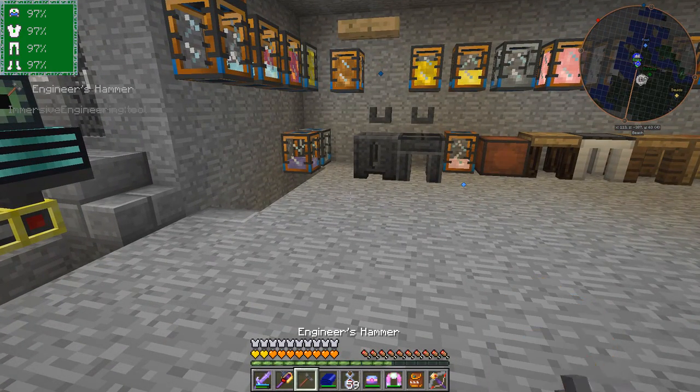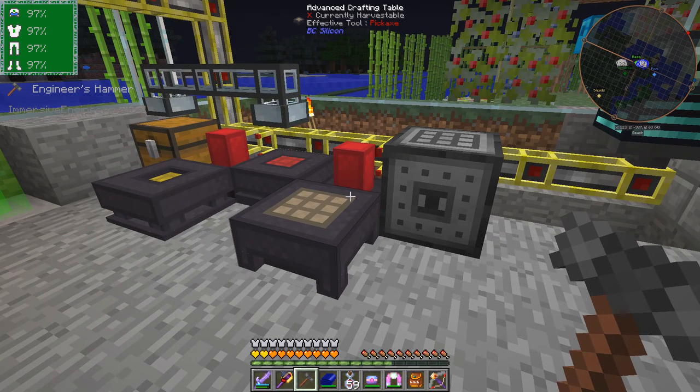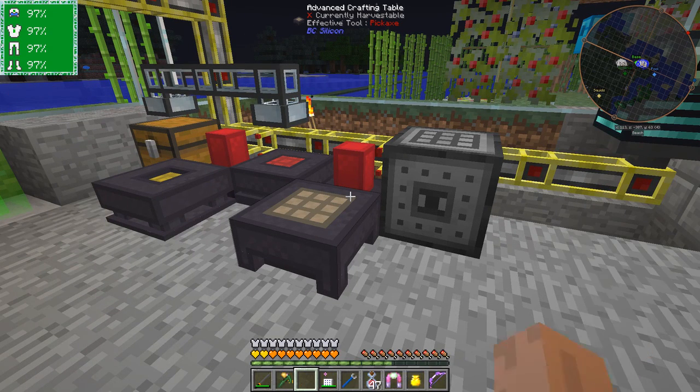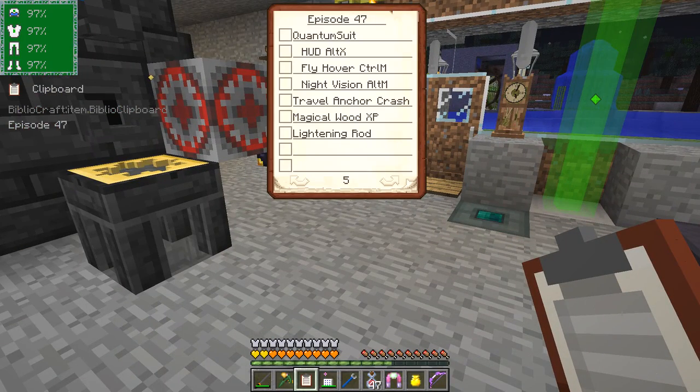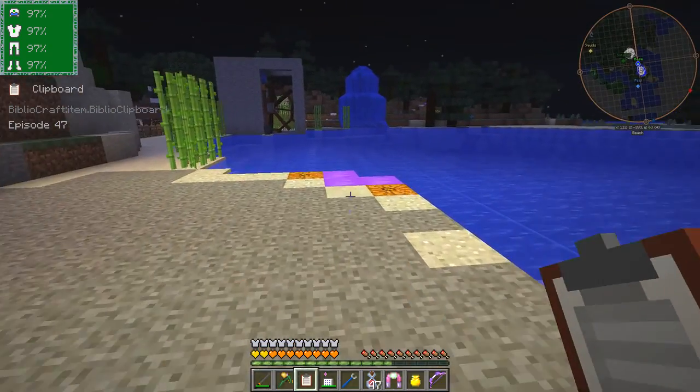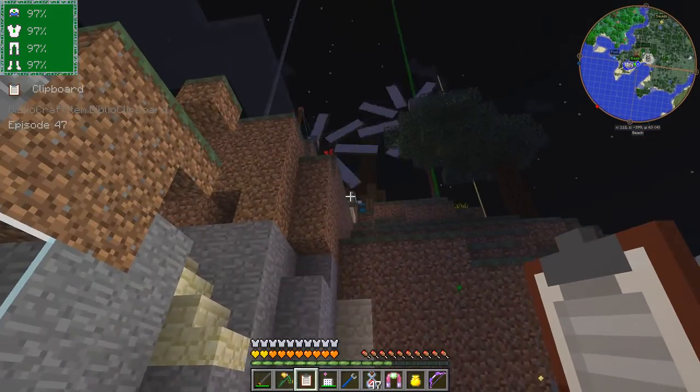Let's have a look at my clipboard. So we've looked at the quantum suit, we've looked at the heads-up display, we've done flying and hovering - that's Control+M - and the hover mode is Control+Space and then pressing M. Night vision we've also looked at. And the lightning rod - no, we haven't looked at that one. The lightning rod is also more interesting when it's raining, and it's not raining at the moment.